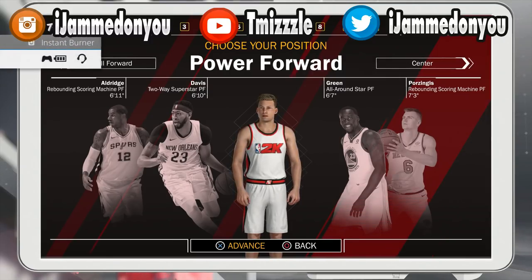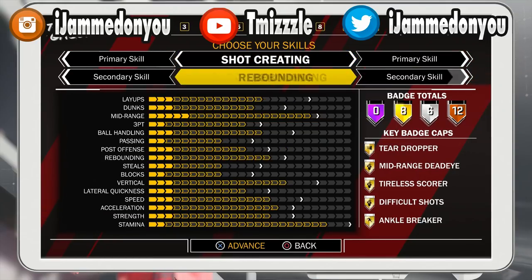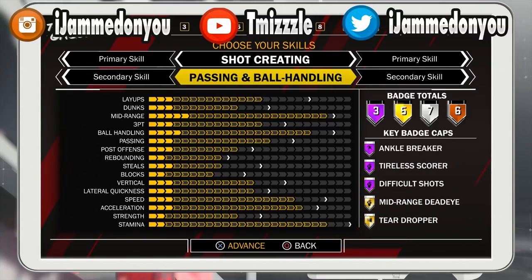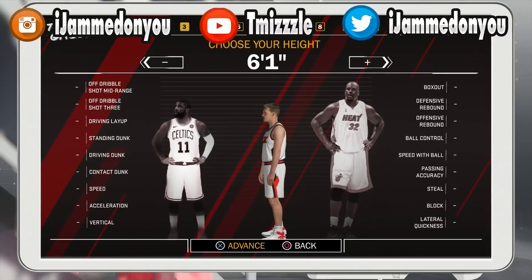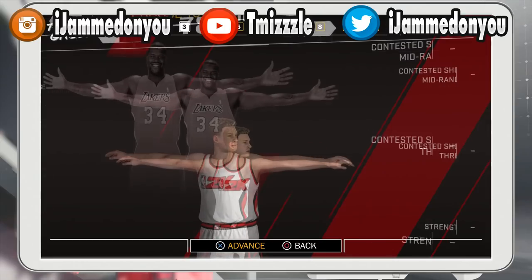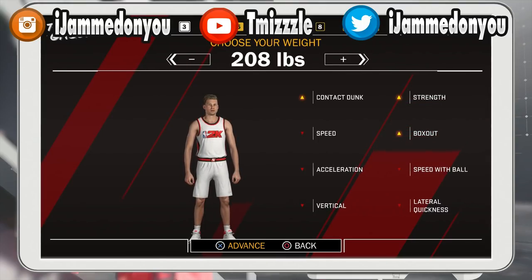A lot of people tell y'all to make the six-seven, but let's get into it. You want to make shot creating first — always first — because this build does speed boost and all that. Passing and ball handling second. Now this is a big thing: a lot of YouTubers tell y'all to make him six-seven, but I'm going to prove you need to make him six-six instead. It is drastically better — I'll give y'all proof at the end. Max out your wingspan, and make him 215 pounds. I'll tell you why later.